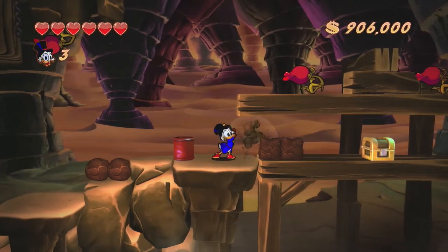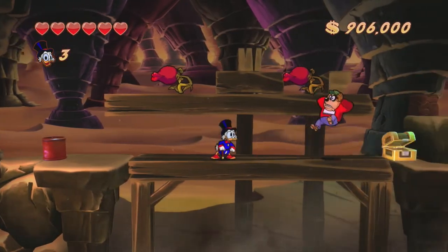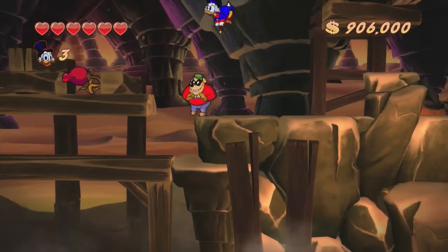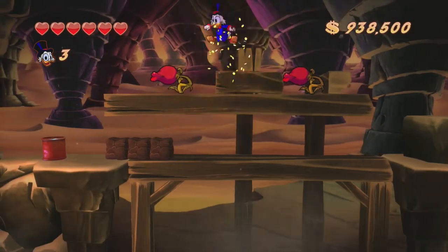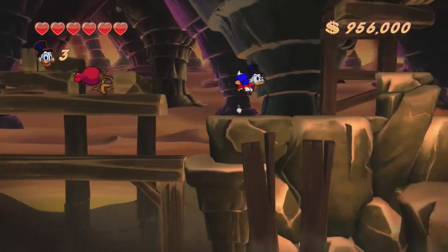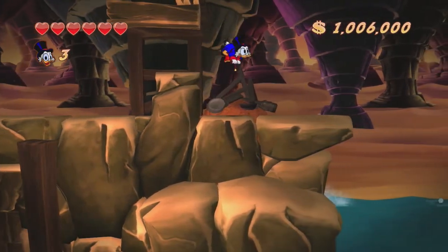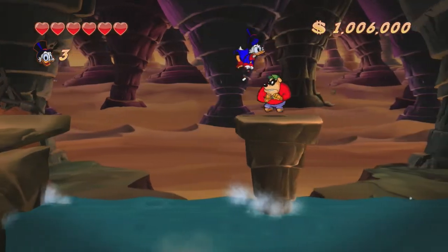I used the chest to kill that guy. If you do go up above, there are a couple of things right there you can grab. I hit a million dollars so Scrooge is gonna be happy. I'll just jump across here - this part can be a little bit tricky because you can get knocked off, and if you get knocked off the edge you automatically die. So you just gotta make sure you time it right.